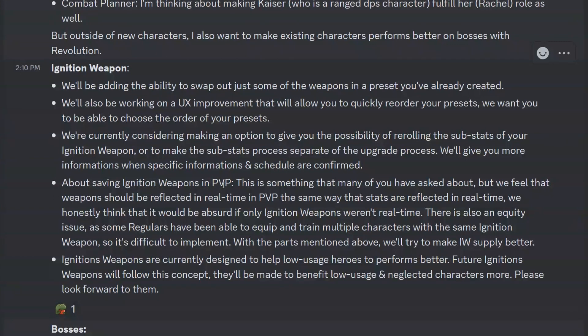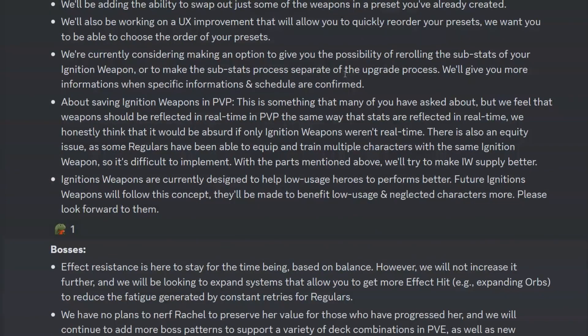Point four is about saving ignition weapons in PvP. They feel weapons should be reflected in real-time PvP, the same way stats are reflected in real-time — it would be absurd if only ignition weapons weren't real-time. It is also an equity issue, as some players have been able to equip multiple characters with the same ignition weapons. They'll try to make ignition weapon supplies better. Future ignition weapons will follow the concept of benefiting low-usage and neglected characters more.